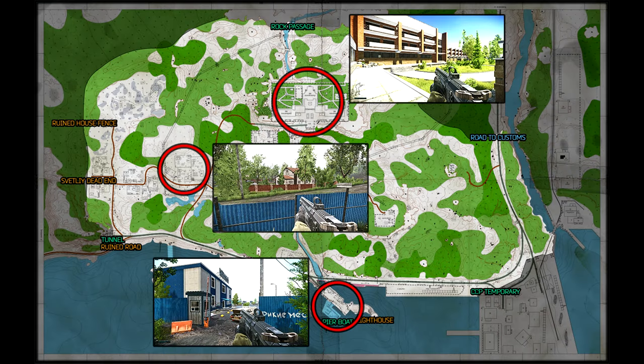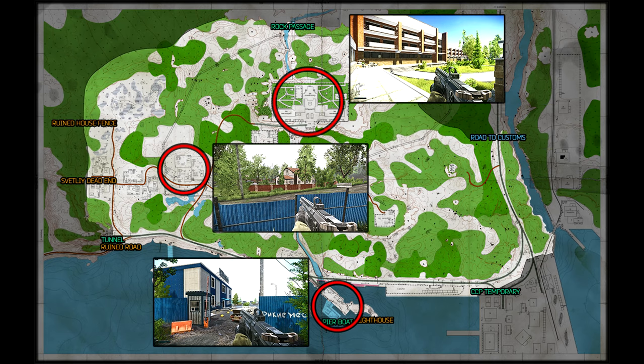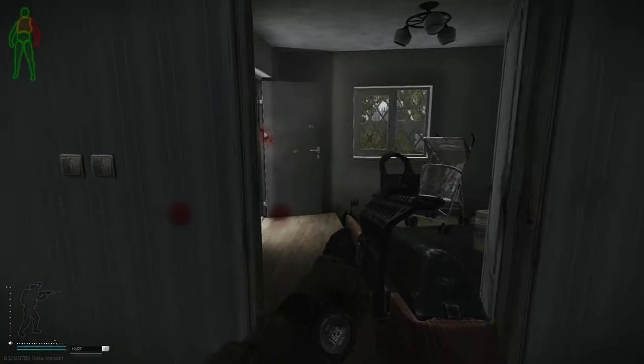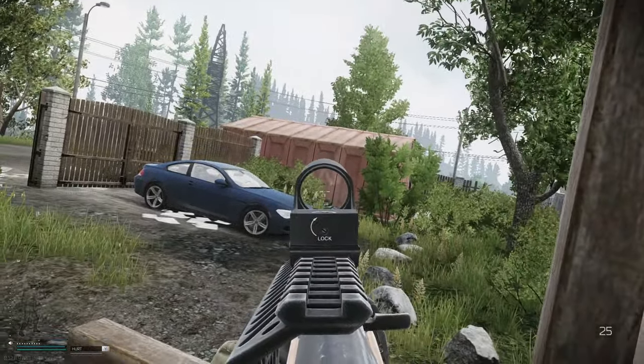The keycard with a blue marking is found off the Shoreline boss Sanitar. You can find Sanitar at three locations on Shoreline: at the pier, at the cottages, and also at the resort. Sanitar has two guards that are equipped with kitted weapons, armor, and plenty of grenades. Keep this in mind when planning out your attack.